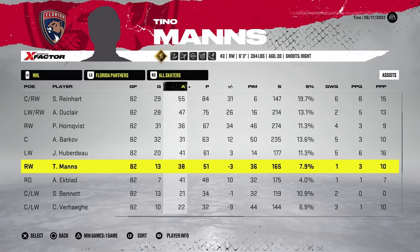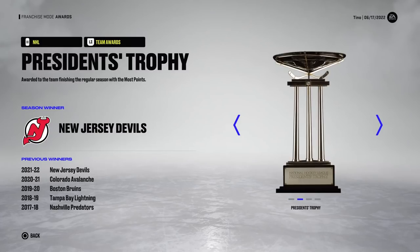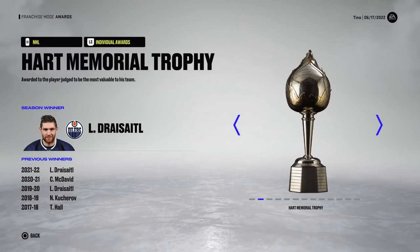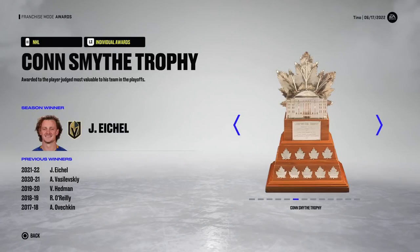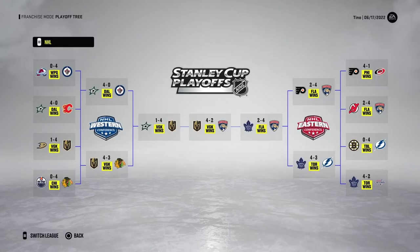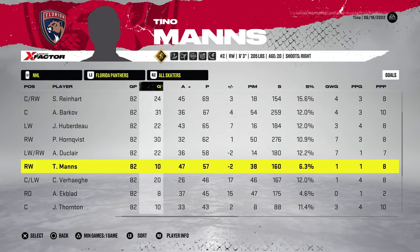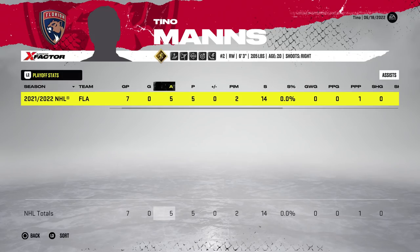Starting off with the player that has 99 power and very little accuracy: 20 points in 24 playoff games but not scoring a whole lot of goals. The Golden Knights take home the Stanley Cup in year one, and the Panthers had a successful playoff run making it to the finals where they lost to the Golden Knights in six games. Year two they finished 10th in the league. Tino Mance puts up 10 goals and 47 assists for 57 points.